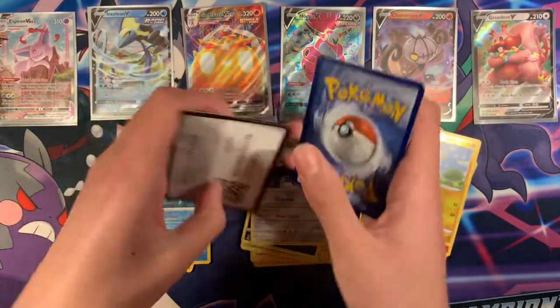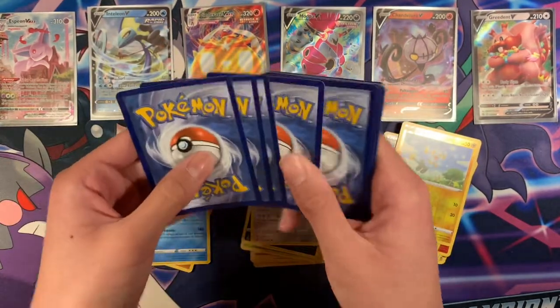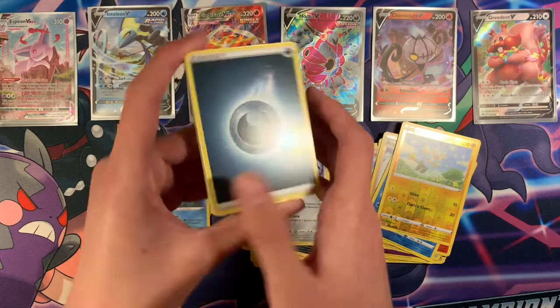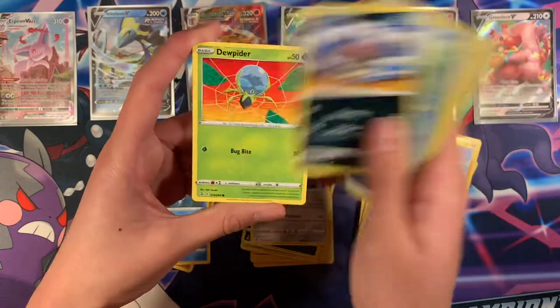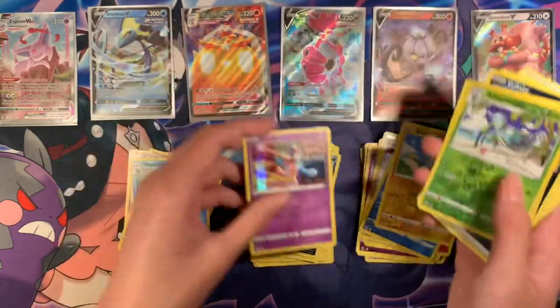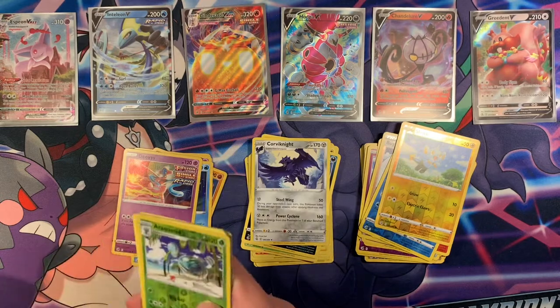Black code — let's do the card trick for the black codes. Battle VIP Pass — that's nice. Deoxys Holographic. Battle VIP Pass again — nice.